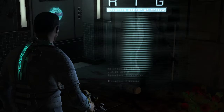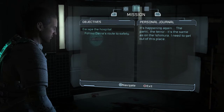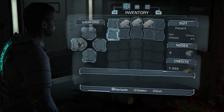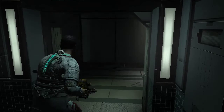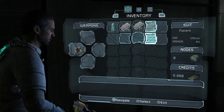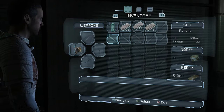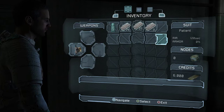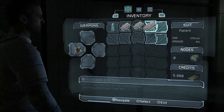This is the inventory system — I didn't show this off in the last part. It has your mission objectives, a database of different story things. You have your basic inventory slots here. Upgraded suits give you more inventory spaces. Weapons are on the left-hand side, and your suit description shows your air and armor stats. There are sections of the game where you're outside in space, so armor matters. You also have nodes for upgrades and credits for the store.